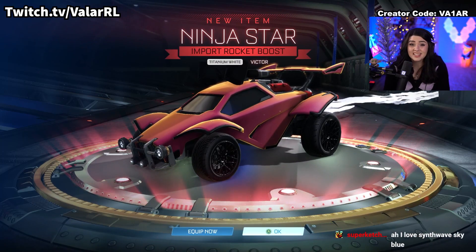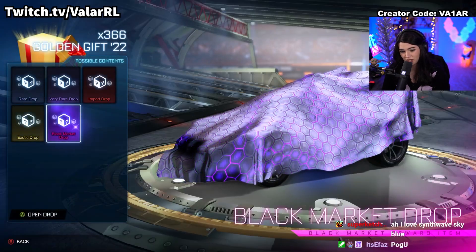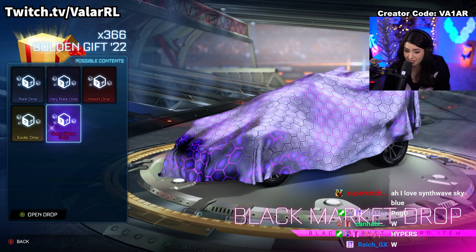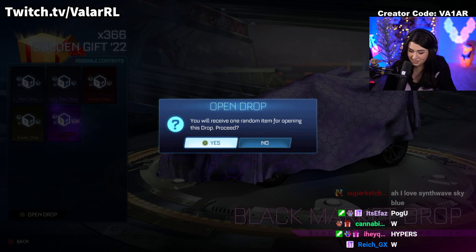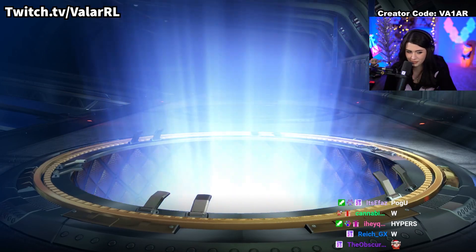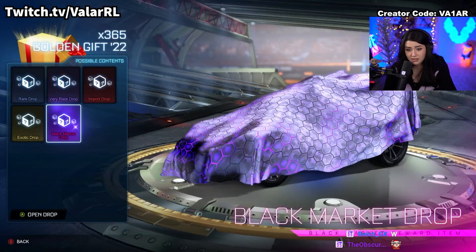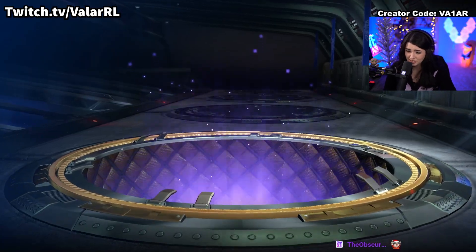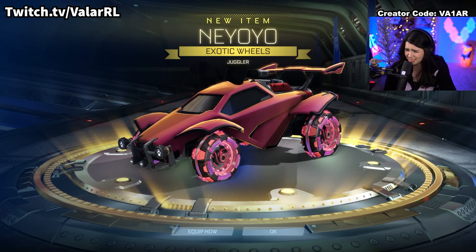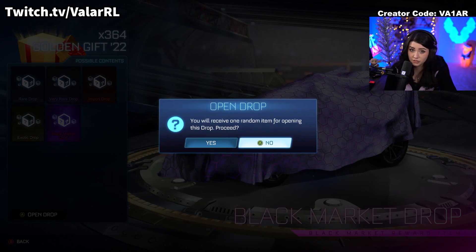Titanium White and it's Victor certified. I'm probably just going to have to keep that boost out of principle - I'm going to skip off that screen so you guys don't have to listen to that god-awful boost. But it's a nice addition to the Victor collection. Painted Clodhoppers - could be better, could be worse. We got 15 crates to go. Another exotic - trade-up material. Great trade-up material, don't get me wrong, but trade-up material nonetheless.